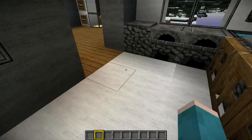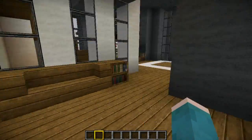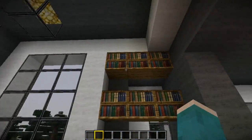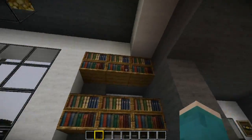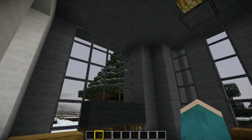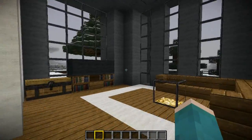Here is the staircase, quite nicely tucked into the side of the house. And here is the bookshelf and living room area, with this large window which yet again looks out onto the Christmas tree and the presents.